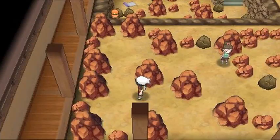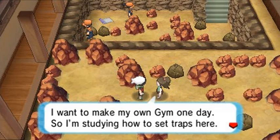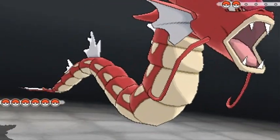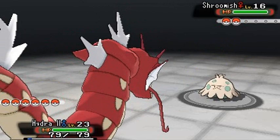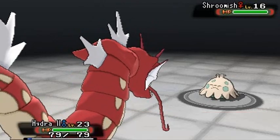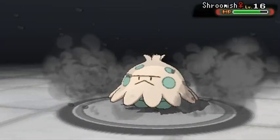Actually, let's go with Hydra — we haven't used Hydra at all since it evolved and it's gained three extra levels. Up against School Kid Georgie, she's coming out with her Shroomish — picked the wrong Pokemon. Hydra, our shiny Gyarados, with Intimidate. Using Dragon Tail, which nearly knocks Shroomish out but sends it back to swap in the next Pokemon.